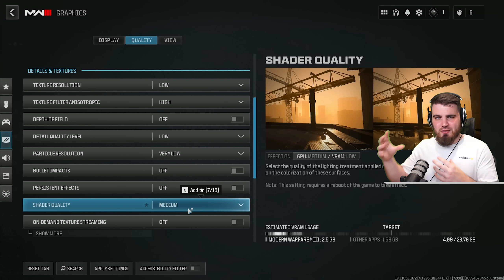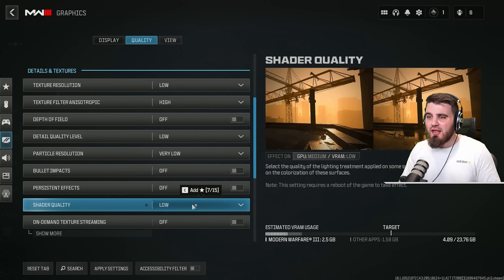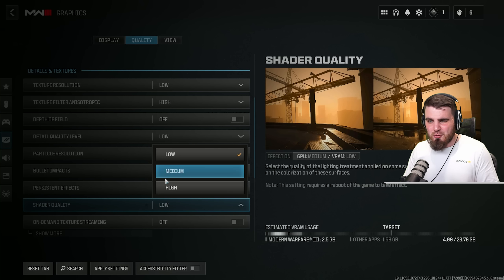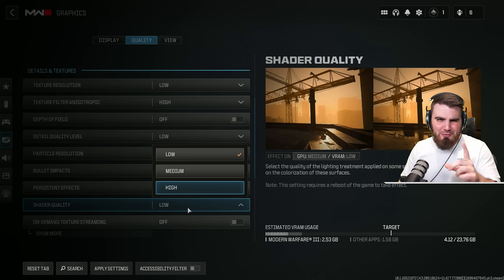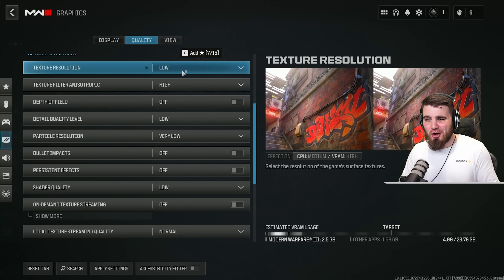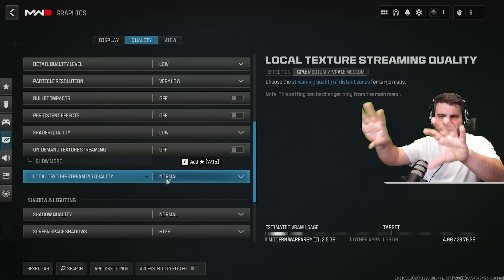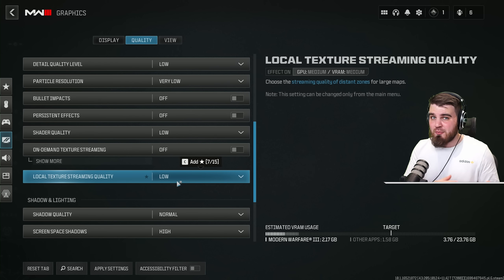Shader quality affects lighting and how it interacts with surfaces — it makes the game look really nice but heavily impacts performance, so set it to low. On-demand texture streaming doesn't affect performance but downloads high quality textures while playing and takes up to 32GB of hard drive space. Since we've set texture resolution to low, we don't need this — make sure it's off. Local texture streaming quality set to low actually makes distant textures look clearer, not worse, so set it correctly.